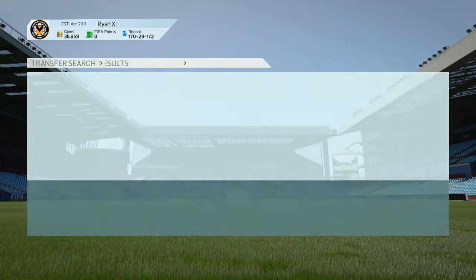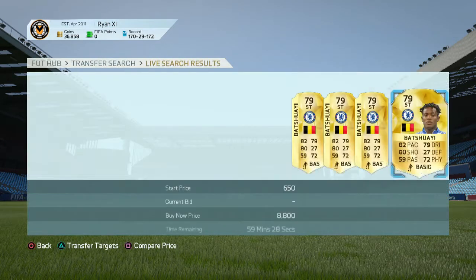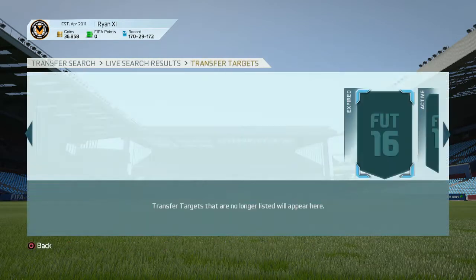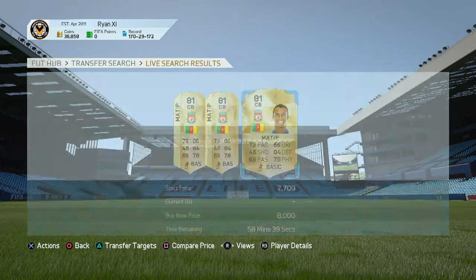As you can see on the screen I'm searching for Bakayoko, but what you want to do is search for new Premier League transfers that were originally in the Premier League — for example Bakayoko, Feghouli, Karius, Mati, players like that. What you're going to do is find their minimum price and keep searching for them.